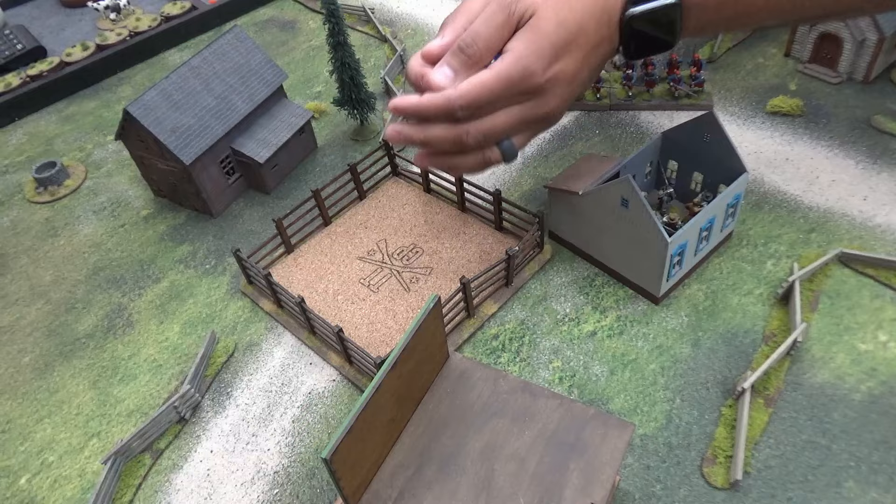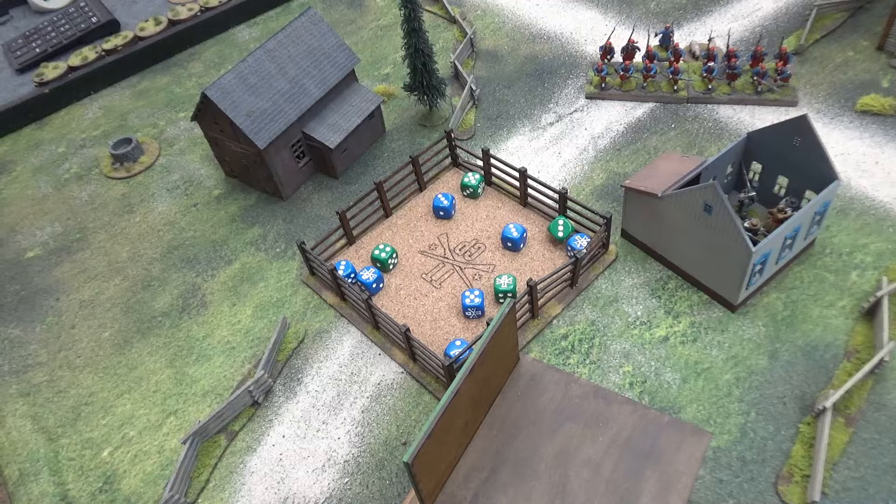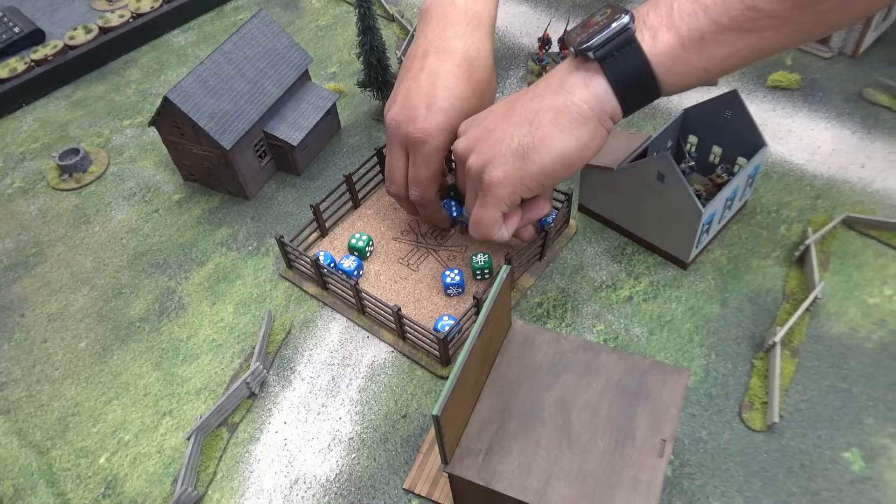There's a lot of ones in the roll — that's not great. Counting them up: one, two, three, four, five, six, seven — that's about 11 hits. Not great. Barksdale is in hard cover because it's skirmishers in hard cover, so he's needing fives and sixes. That gives two shock and one dead.